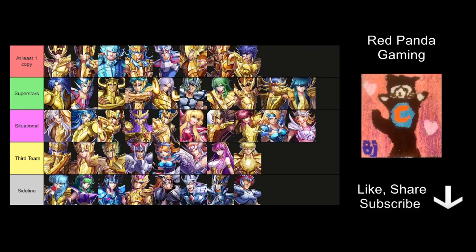Lastly, we have the sidelines — these are knights I don't think you will be using at all. Aphrodite is pretty good in PvP, but in story maps he is just too fragile, and because he's so fragile you won't even get a chance to poison enough to deal any sufficient damage to your enemies. Similarly, Podomi and China are too fragile. And the rest of those knights are just not quite as good, so I don't really see them having any use.